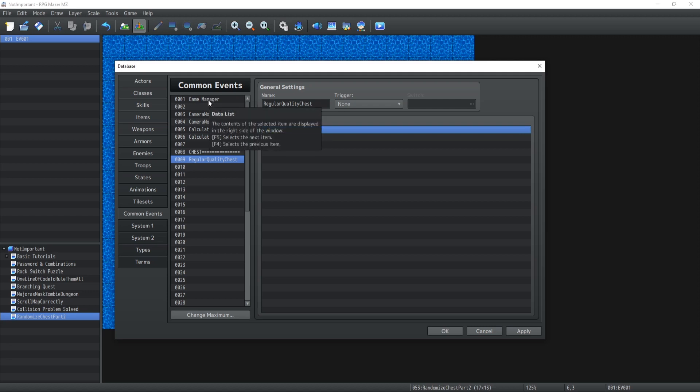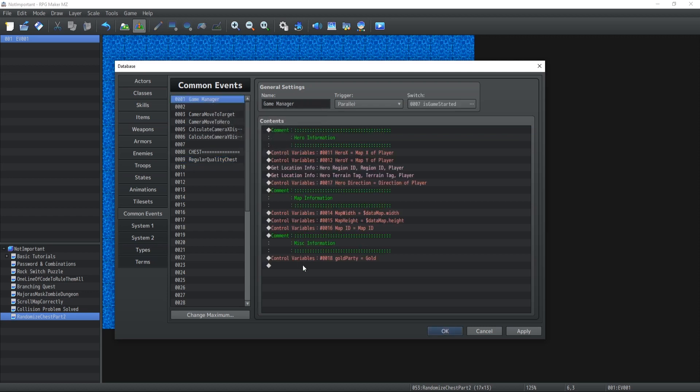We're also gonna need inside our game manager a brand new variable. This variable is going to dictate the type of loot that the character can access at this point inside the story. It's usually referred to by the average party level of the players inside the group.